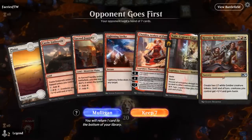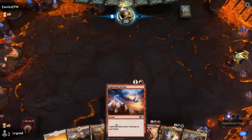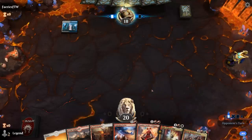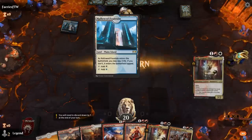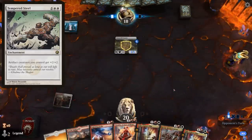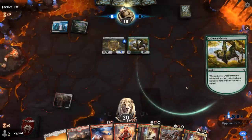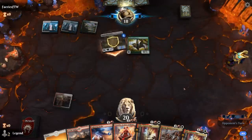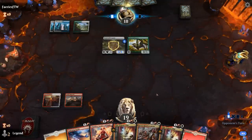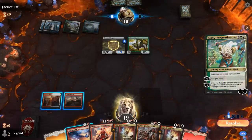We're on the draw with a fine hand — no cheap creature to apply early pressure but a slightly more controlling hand with Lightning Strike. Chandra can also help us get back Lightning Strike, and then Tajic plus Reinforcements to hopefully end the game. Turn-one Stonecoil Serpent from Hailfire Fountain — this is probably a blue-white Tempered Steel deck. Alright, maybe not — maybe some sort of Bant Mutate deck. Ajani the Greathearted comes down instead. Yeah, that could be an issue.